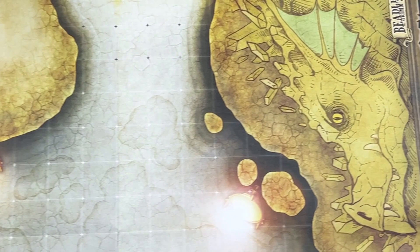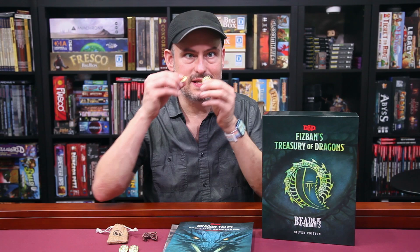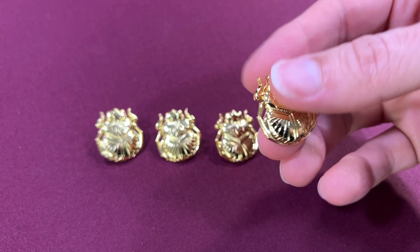Perhaps the biggest draw of the book is a short adventure at the back for four to six third-level characters called In the Belly of the Beast by Elisa Teague, who is the lead RPG game designer at Renegade Games. This is a ten-page adventure in which the players are contracted by a sapphire dragon to test her lair's defenses. It uses three in-world documents which will help with some of the puzzles, and it also makes use of the hardware that comes with the set. You get four of these little hoard scarab pins, which you can wear but which are also used in one of the puzzles in the adventure. The set also comes with a dragon tooth necklace, which also plays into the adventure.